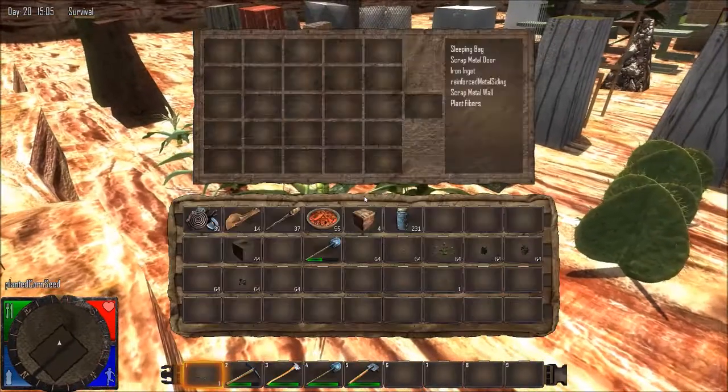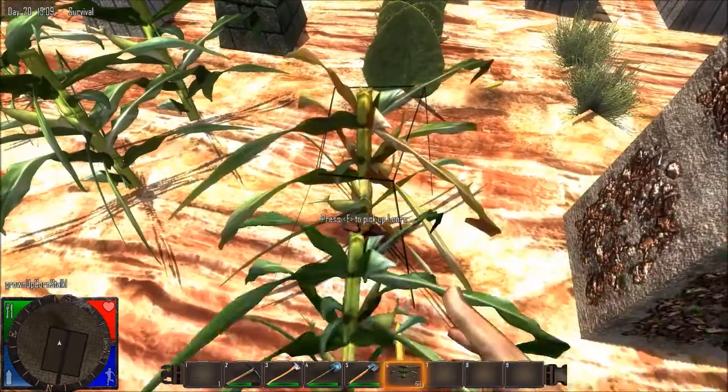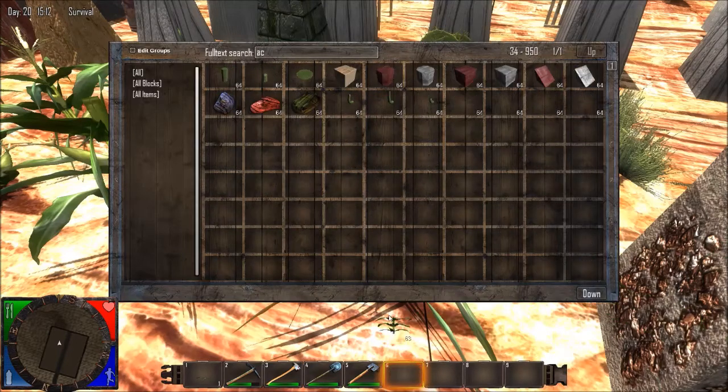I can place the stocks — I'll show you them. Oh, four of these things here. You can place the actual stocks down. But yeah, it's like developmental stuff, I guess, for building.